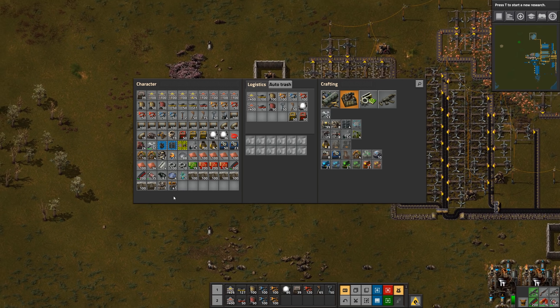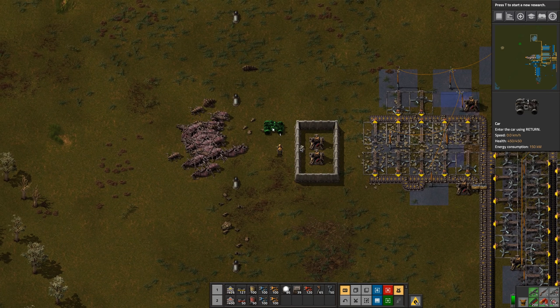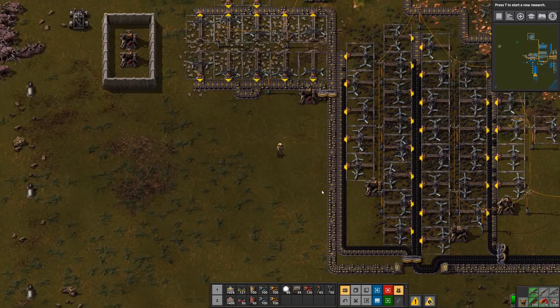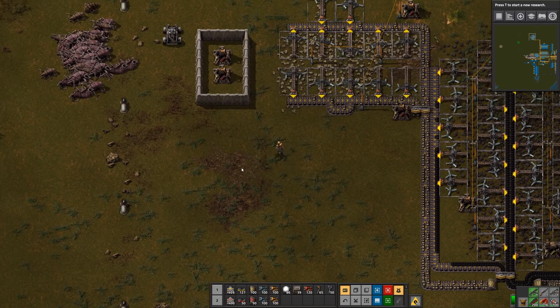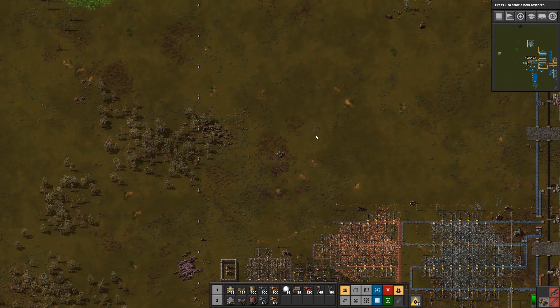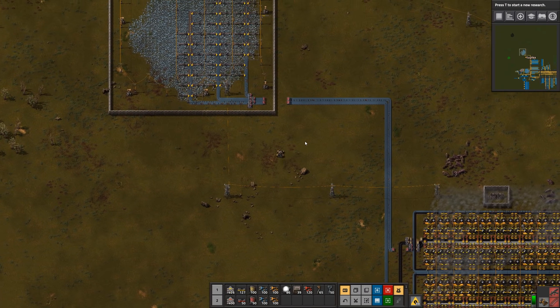Where's my car? Here we go. Do I have anything to fuel this thing? No, I don't. Let's get some coal.